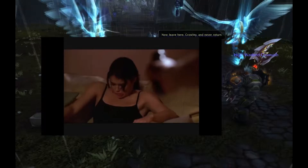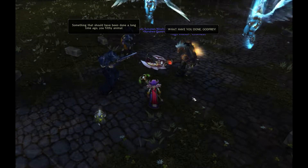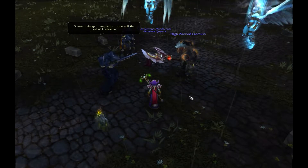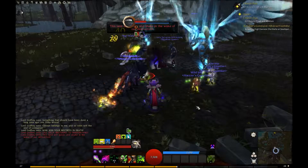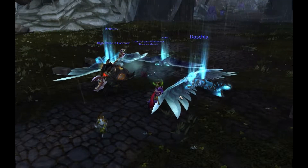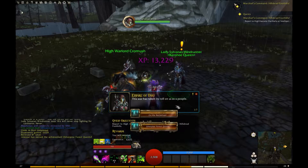Suddenly, Godfrey betrays us and kills the Dark Lady. I'm calm… I am calm. We try to avenge Sylvanas, but the traitors manage to escape. But that's not the end of the Banshee Queen — her loyal Valkyr sacrifice themselves to bring her back to life. Sylvanas retreats back to Undercity to regain her strength and tasks us with traveling to the Hillsbrad Foothills.